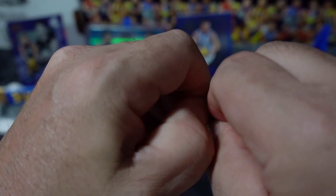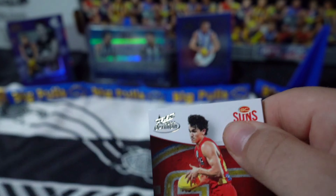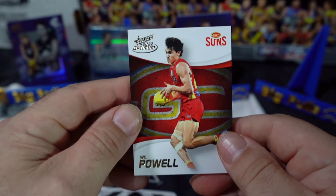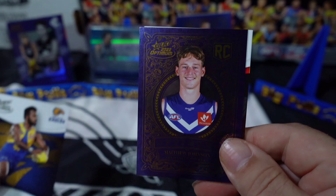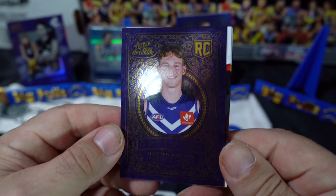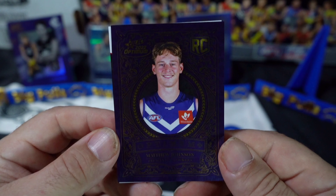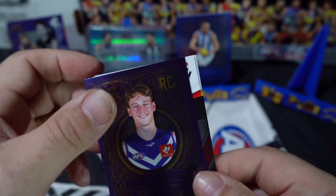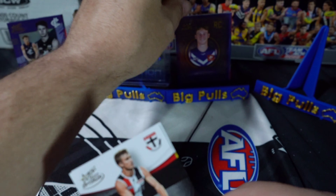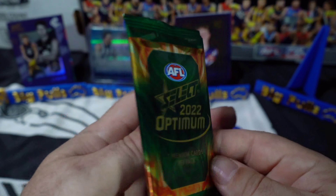We've got a rookie - Matthew Johnson for the Fremantle Dockers. Very nice, look at the design on these cards, the detail is amazing. They really outdid themselves this time, Select - they should be very proud of themselves.